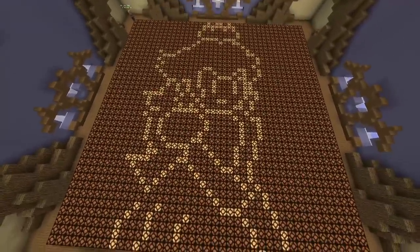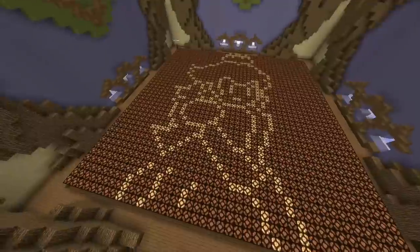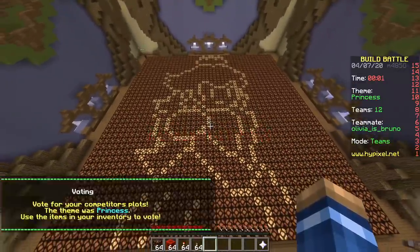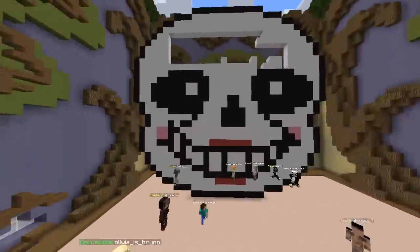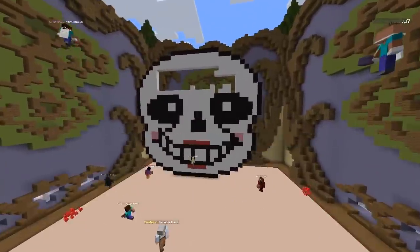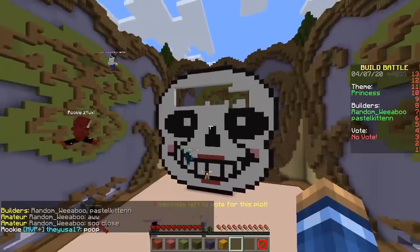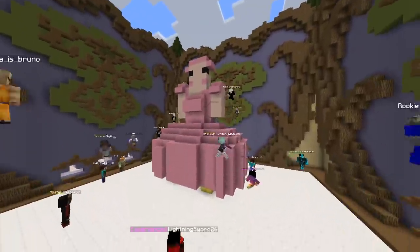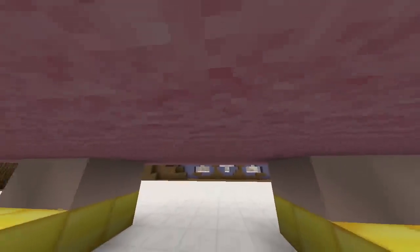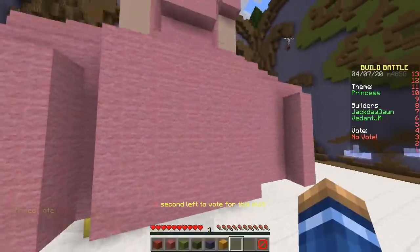There's our princess made out of redstone lamps — pretty good! Time to start voting. First one — oh, it's Sans! That's not a princess. Is that female Sans? Princess Sans, that's disturbing. What makes it a princess? The lips. Wow, that is a big dress. Smart, very smart — anti-pervert technique. We got a joker, pink-wearing clown with a Christian cross.